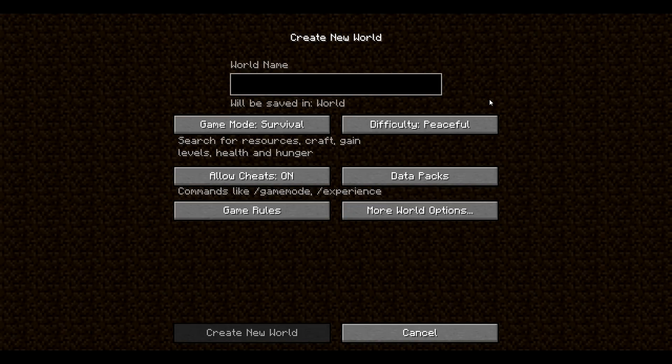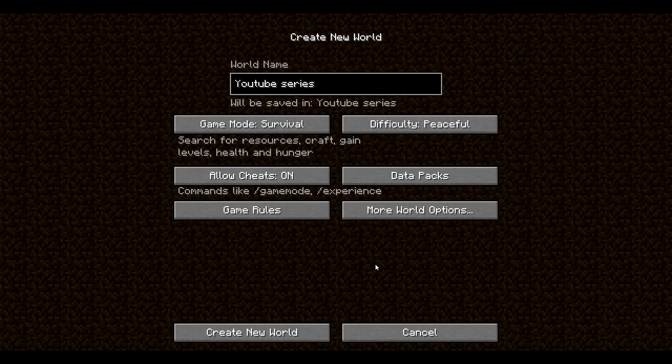Here is the create new world tab. The first things I do is allow cheats and put the difficulty on peaceful, because what I like to do in the beginning of survival is just build my house and get everything set up — and then we're gonna kill some mobs, which is also why cheats are on so I can change the difficulty. This world is named 'YouTube Series' because if you guys want, let me know in the comments — I would love to make this a little series, uploading one Minecraft video every two months for some variation in my content. Let's go ahead and create this world!